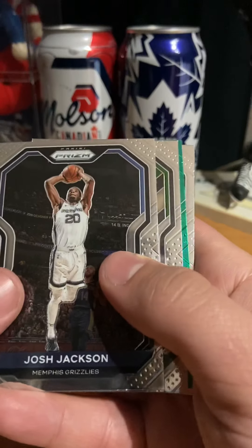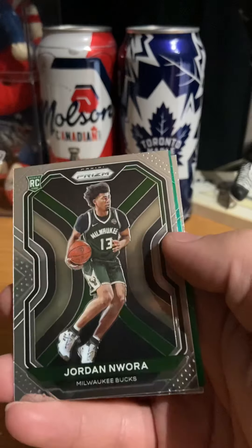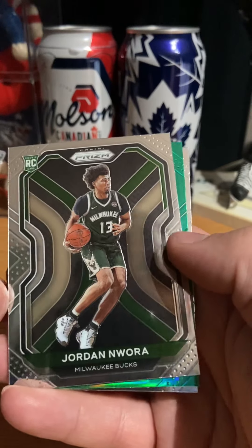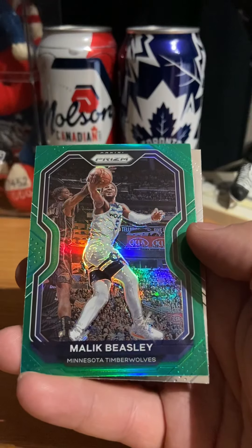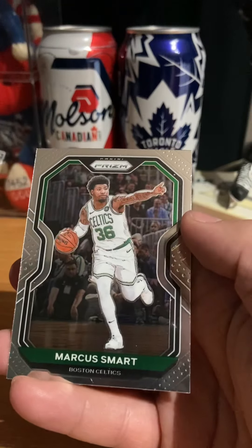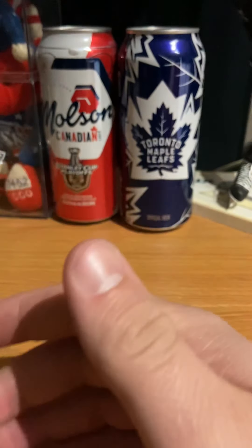Josh Jackson. We hit a Green. Jordan Norwell Rookie. Beasley Green. Marcus Smart.